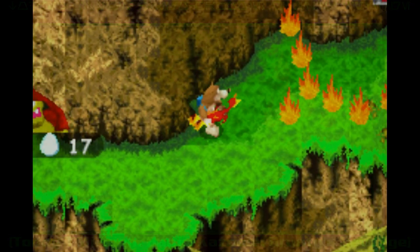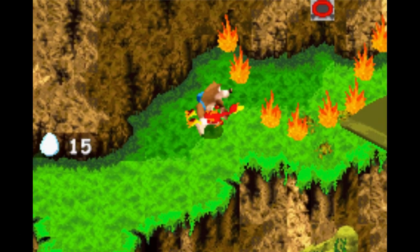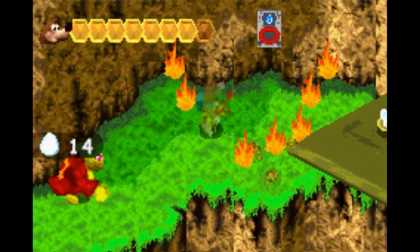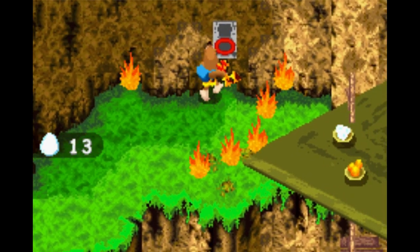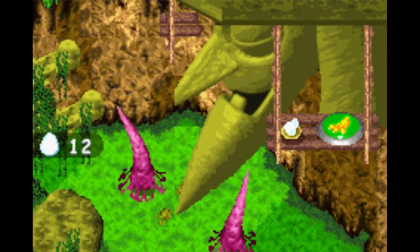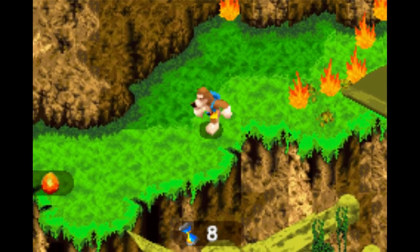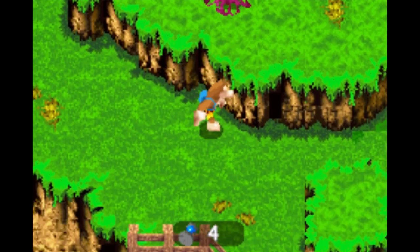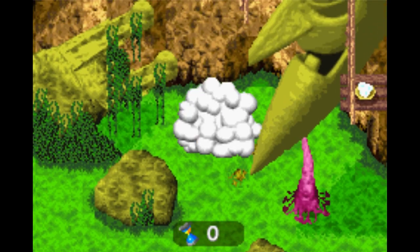We have to shoot our way past these flames to get to that Toll Hole. The hitboxes on the flames are just a little bit too big, which has probably put us in a bad way right off the start. So we need to go in at full health, basically.